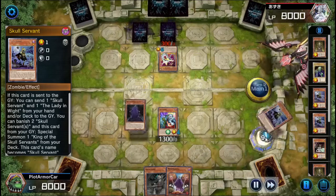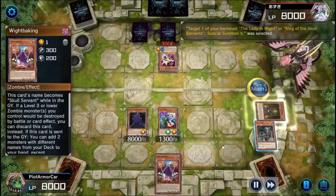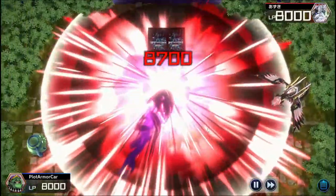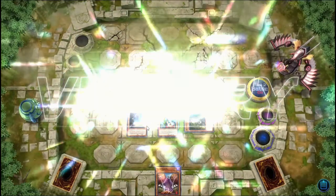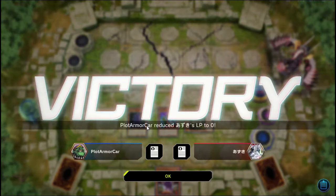Then I use Right Prince's effect to banish it from the graveyard to special summon King of the Skull Servants, and then I use Right Mare to special summon my banished Lady in White. This is good because it makes it so my King of the Skull Servants can't be attacked or affected by spells and traps. I always go for this combo, and most of the time it's usually an OTK. Not bad, right?